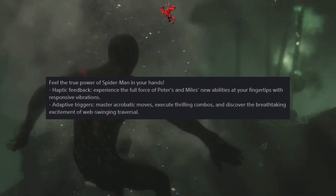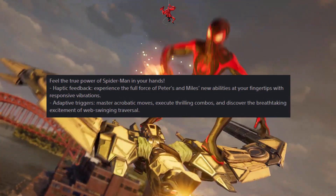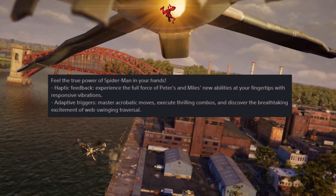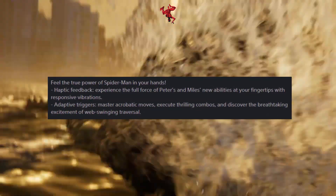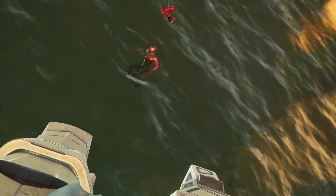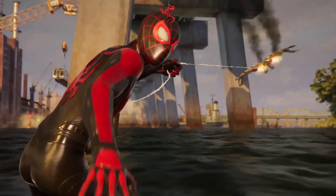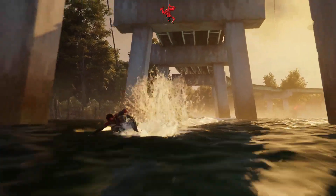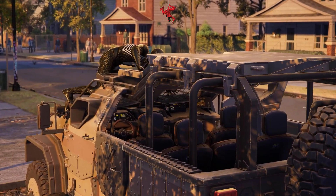The next part says: Feel the true power of Spider-Man in your hands — haptic feedback lets you experience the full force of Peter and Miles' new abilities with responsive vibrations, adaptive triggers, acrobatic moves, thrilling combos, and the breathtaking excitement of web swinging traversal. The haptic feedback sounds interesting and satisfying. Adaptive triggers I'm not entirely sure about — kind of sounds like extra buttons, like on a scuff controller.